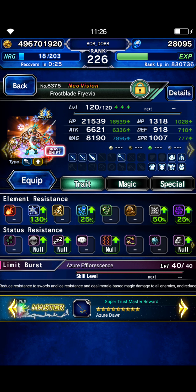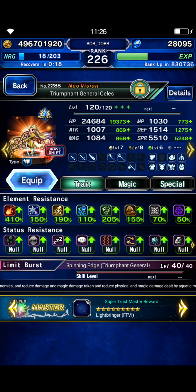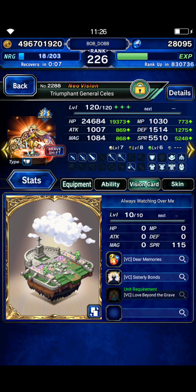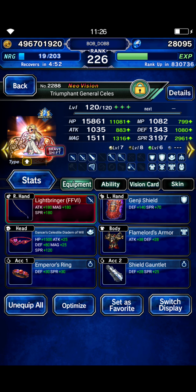Resistances don't really matter on her, same for Fravia. Celeste base form has 400% fire resist — honestly in passive — provoke, death immunity. Sylvie's vision card gives a little more fire resist. Shift form is only used for one turn, but she does have some fire resist there.